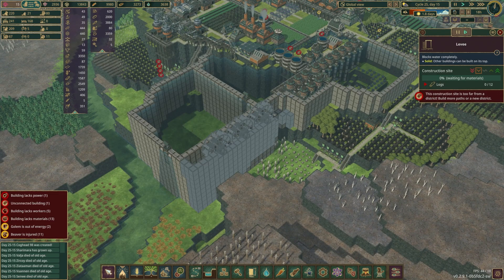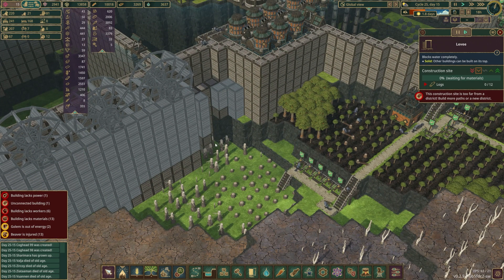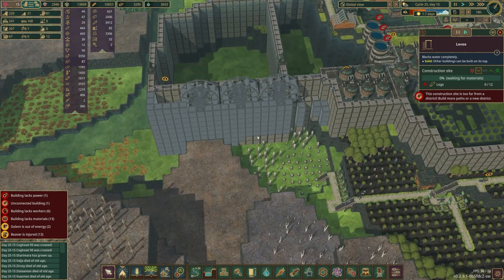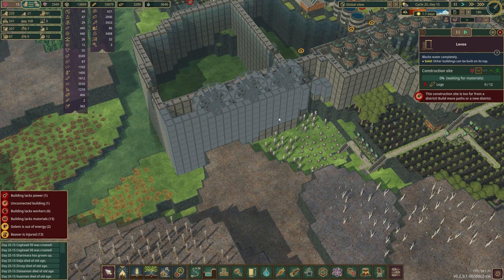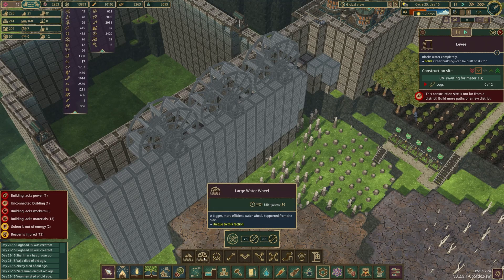And that is why I have this thing kind of starting up right here. It's going to take a long time to build because we're still waiting on these beavers to harvest the trees so we can use the wood. We're trying to see if we can have a viable power generation by forcing water from these reservoirs all the way down through this kind of snaking channel and seeing just what we're able to do with that.